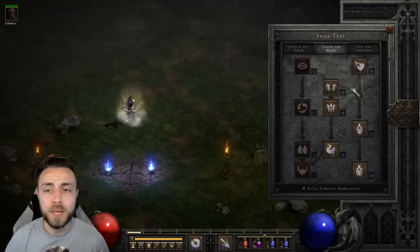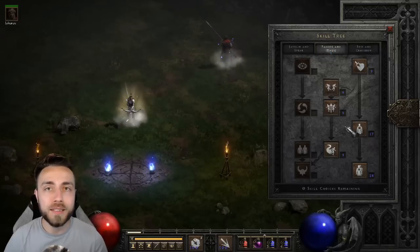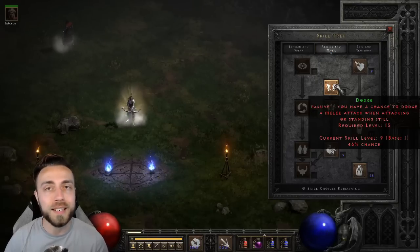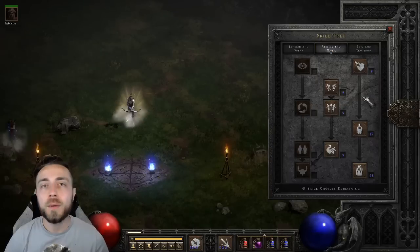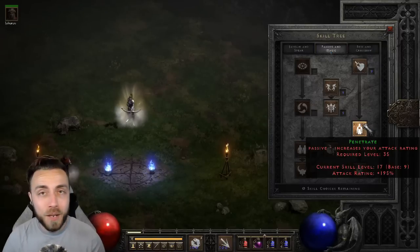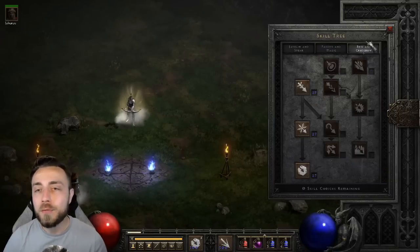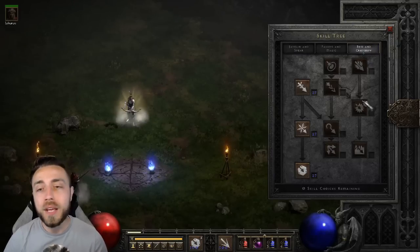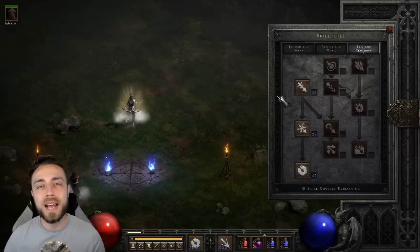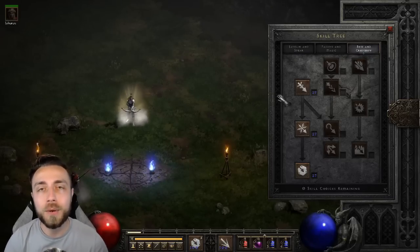After pierce and penetrate, the only other important things to pick up are one point in each of your dodge skills. You'll gain additional amazon skills from the full set bonus, sitting around 40–50% chance to dodge on each. You don't necessarily have to worry about critical strike or fully maxing penetrate, although your dump points go there. If you want a slightly higher level version with better gear, you can pick up exploding arrow and fire arrow to make this a hybrid amazon, though I'd still recommend focusing on cold damage.